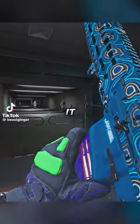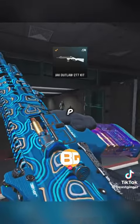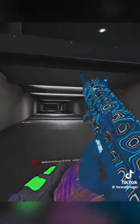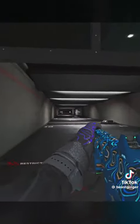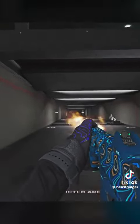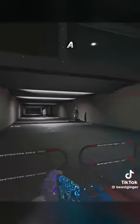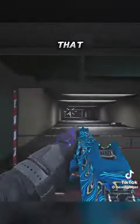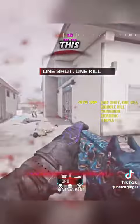Welp, Call of Duty did it again. Today they added a new conversion kit to the Bias-P and it's insanely broken. This conversion kit turns the Bias-P into a lever action rifle with a high rate of fire. On top of that, you get a 20-round clip, so you can hit some crazy feeds with this thing if built right.